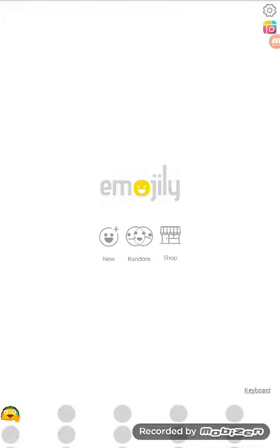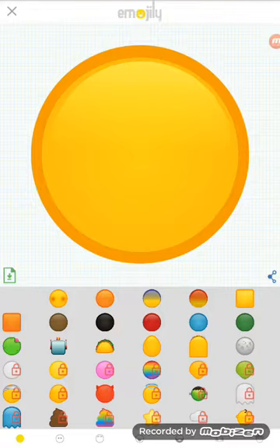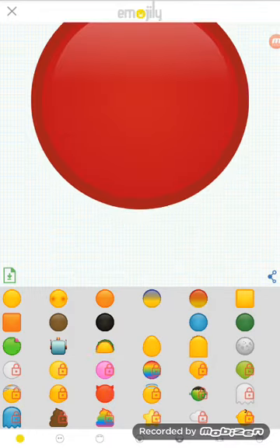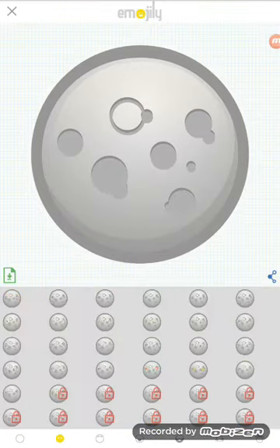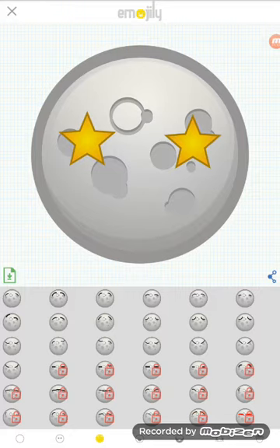Okay, so on 'Create,' tap 'Create New' and you will get your emoji. You can choose any face from these emojis, like a robot, this one, egg, silly one. I'm gonna choose the moon. Eyes — good. Choose a star for the eyebrows.